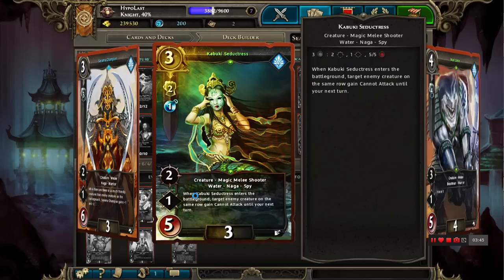In the late game, Seductress is also a fantastic stall card. She can stop your opponent's biggest threats — for example if they have a Raya or an Anael or any kind of crazy unique out — you can just stop them, bring them out of the game for a turn, and give yourself some time to breathe.